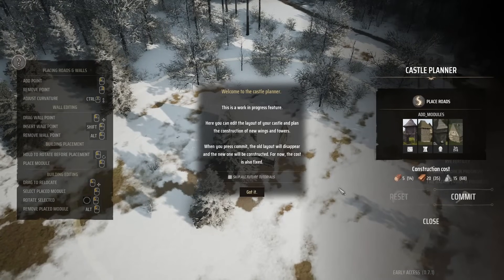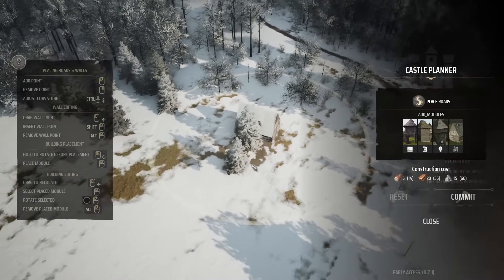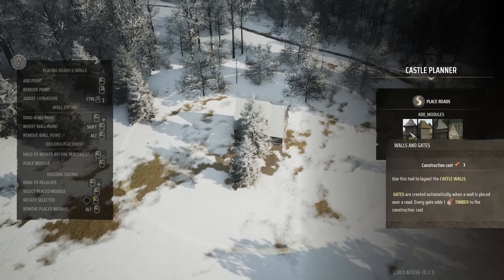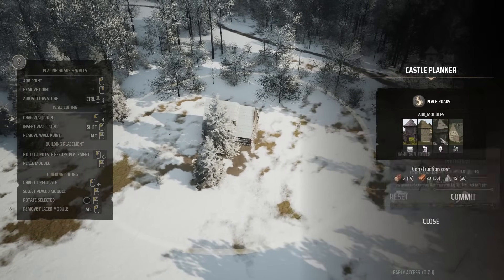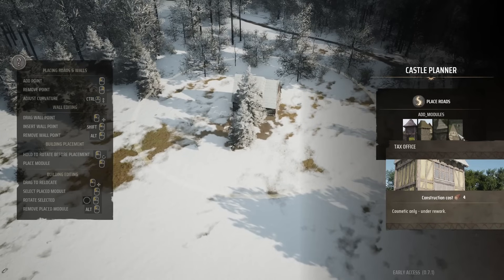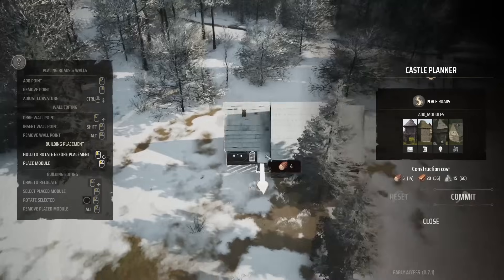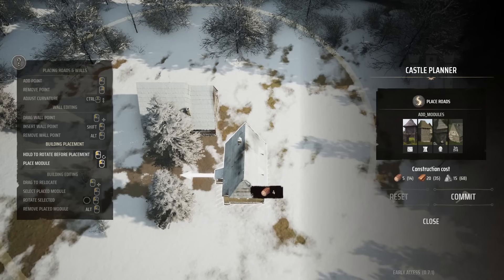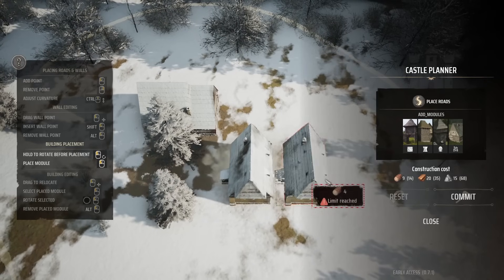Welcome to the castle planner — this is a work-in-progress feature where you can edit the layout of your castle and plan the construction of new wings and towers. When you press commit, the old layout will disappear and the new one will be constructed. For now the cost is also fixed. This reminds me a little of Foundation, where you can build manors, cathedrals, churches, and taverns in custom form. Everything will be expensive, so we want to start small. We need a tax office first.